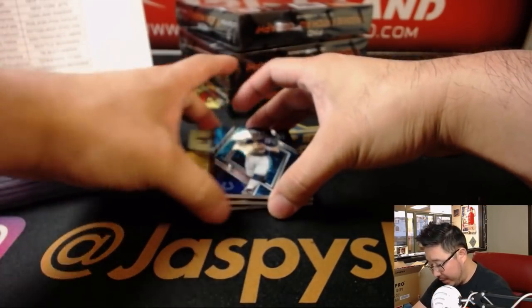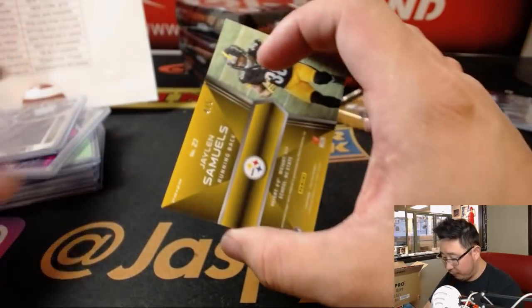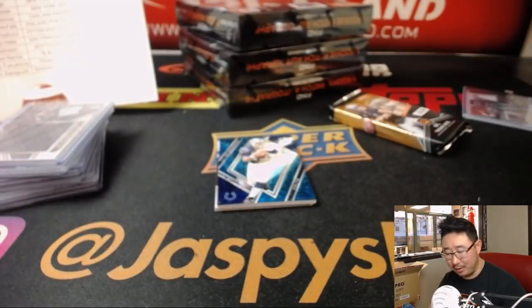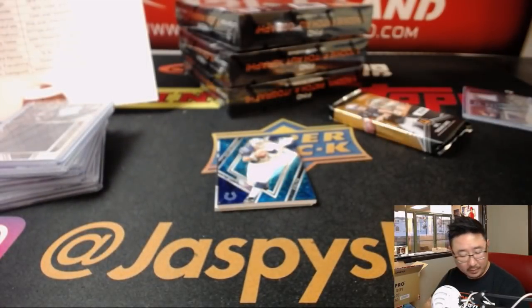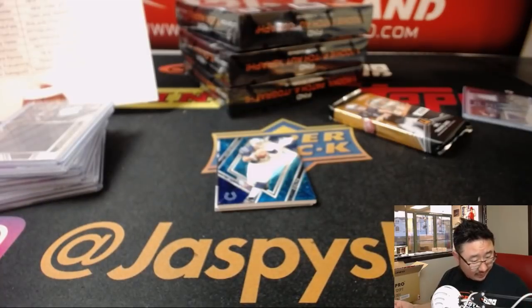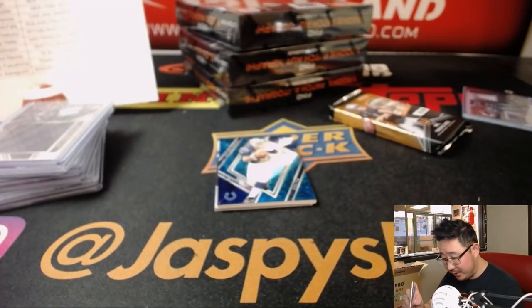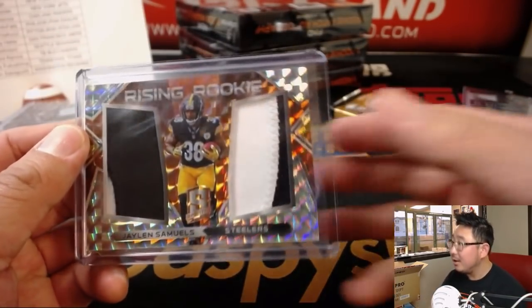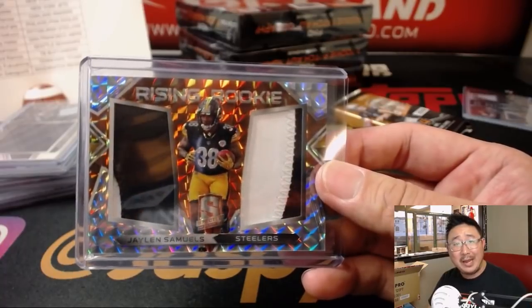Behind Peyton Manning is 4 out of 5, Jalen Samuels, Rising Rookie, two-color Dual Relic — Michael Gallucci and the Steelers. That toddler can't contain that hit. All aboard the Big Hit Express, Michael — whoop whoop. 4 out of 5.